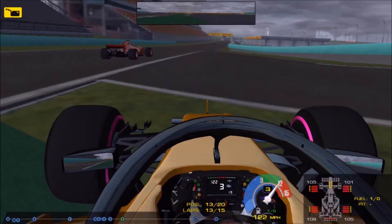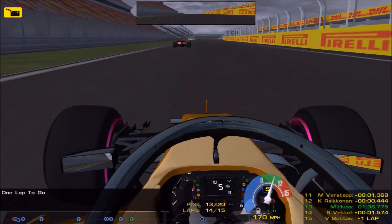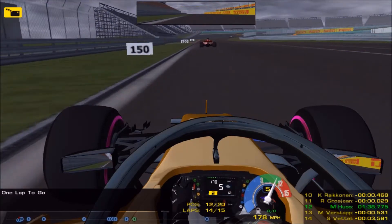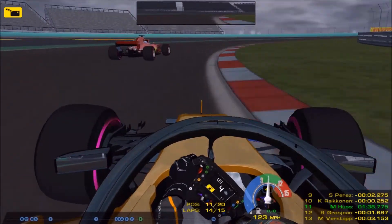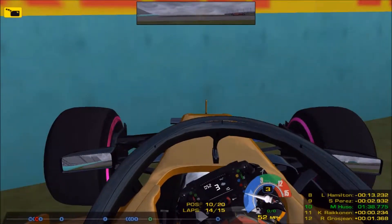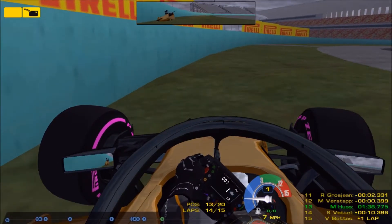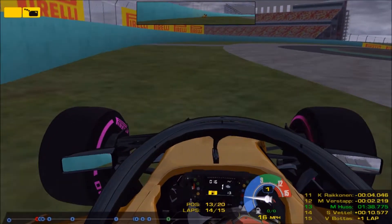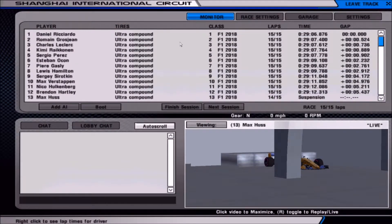We're on lap 13 with Sebastian Vettel in front of us and the fuel meter has run out. We've run out of fuel on the last lap, which is annoying. We're right next to Vettel and we're just going to end the car here — spin it into the wall, because why not. The car is still drivable which I thought was quite funny, but unfortunately that is race over for us.